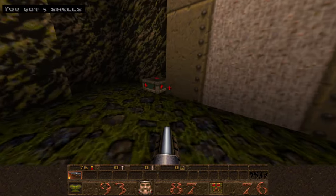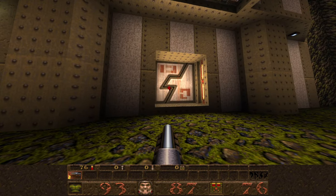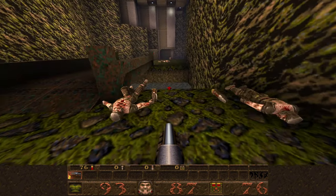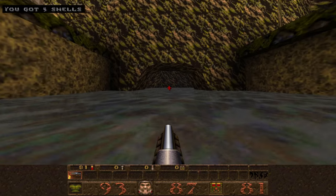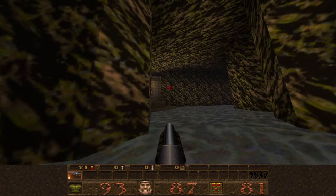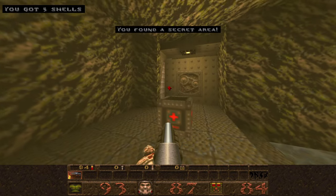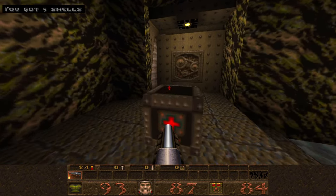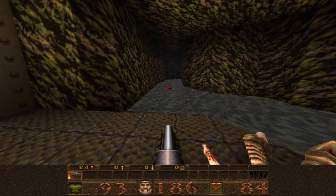Cross the bridge to get some more health if you need it. Rather than go through the door to the next building just yet, let's jump inside the water and swim into the cave. Inside the cave is another grunt and a secret area with 100 health — this gives you 100 extra health points, but then it will drain back to your original number.